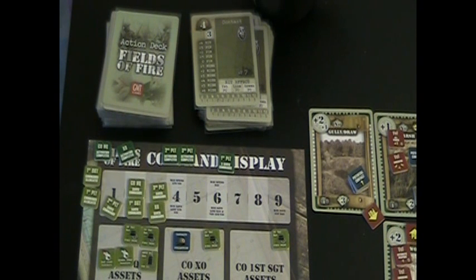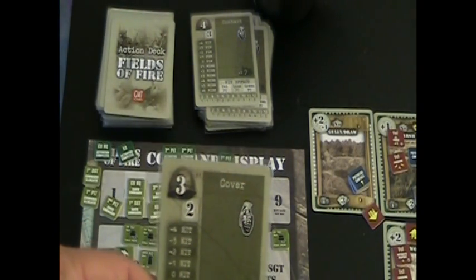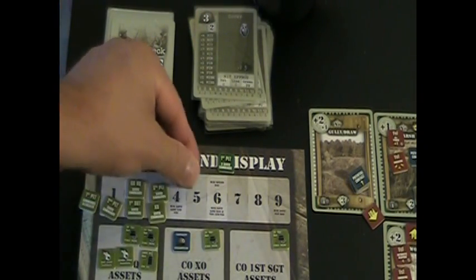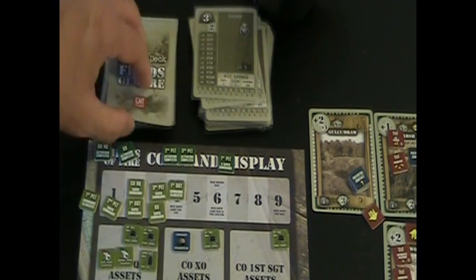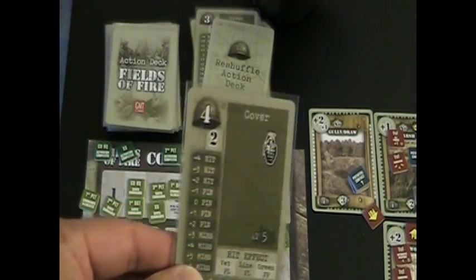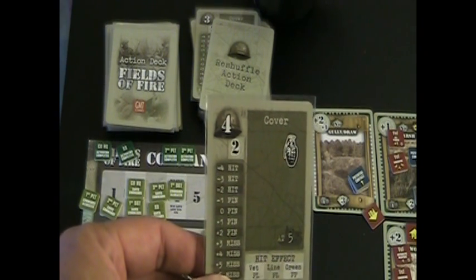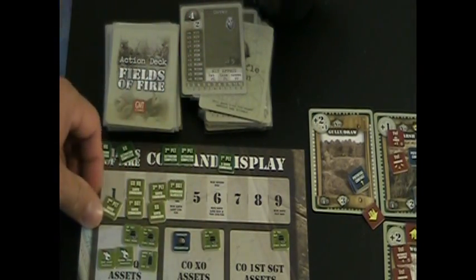We'll activate the First Sergeant and First Platoon in that order. The First Sergeant is sitting in cover right now. The First Platoon HQ is also in cover. After a reshuffle, First Platoon HQ gets a draw of four, plus one for being under cover, minus one for being green — a net of four commands for First Platoon as well.